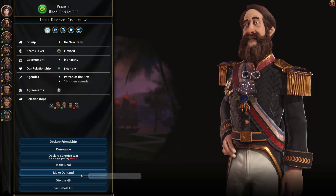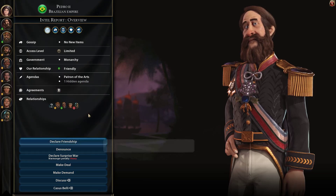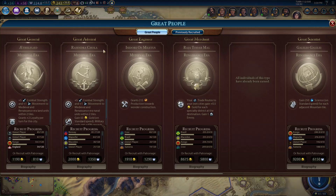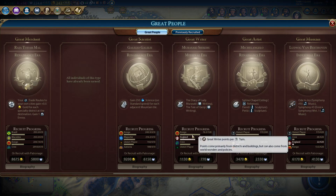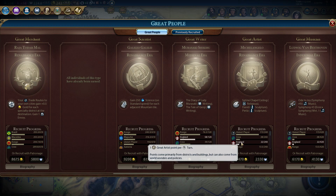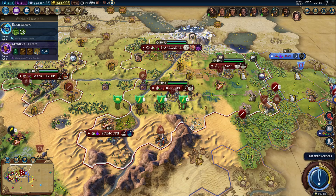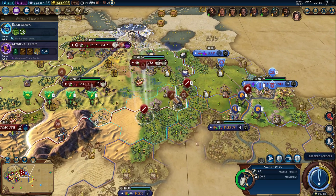Can we sell iron to Pedro? Pedro is out here and he loves great people. Let's take a look — we're generating three points for writing, one point for artists. Other people are generating more than us. An unmet player is generating nine writing points per turn so we need to step up our game there.